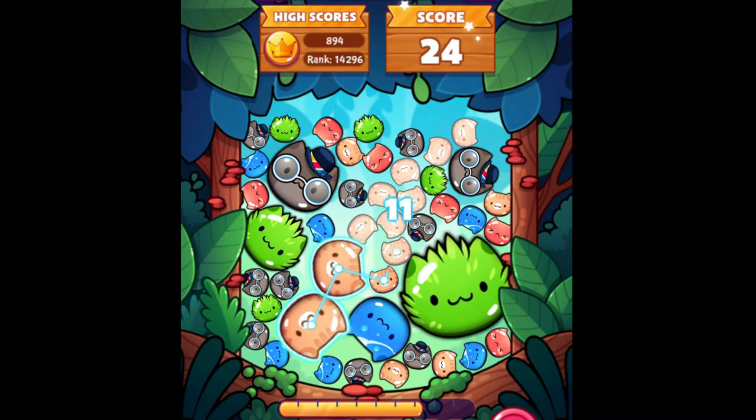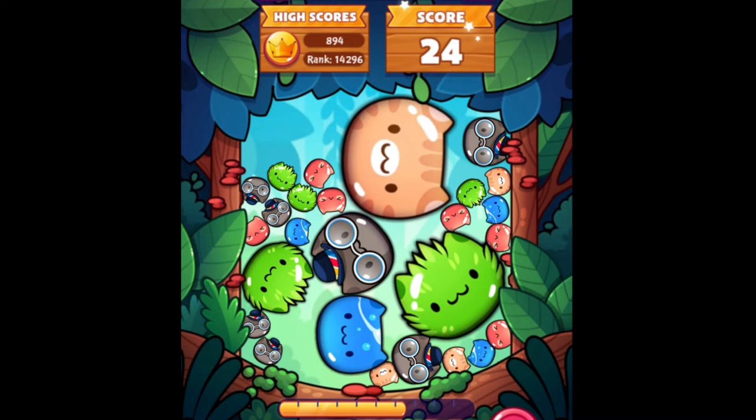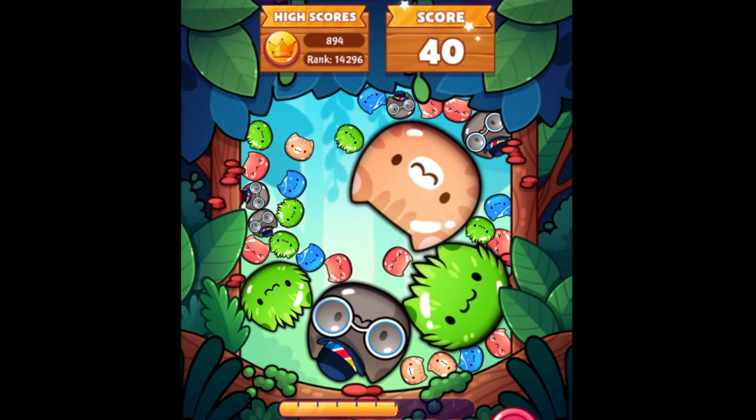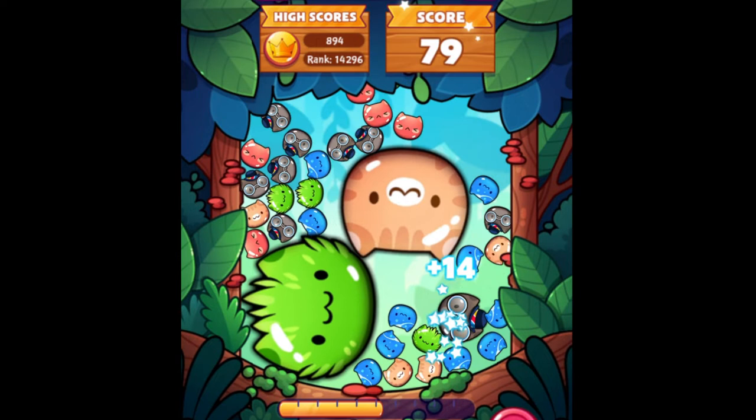I see some green here, blue — I will pop the blue. I see more orange, I'll try to connect them all. Some blue here as well, also the black ones or gray ones. Now I will pop the blue, try to connect the black ones, make them bigger, and now I will pop the black. Then I'll try to connect the green ones and try to get rid of the red ones because there isn't much of them.